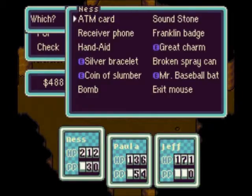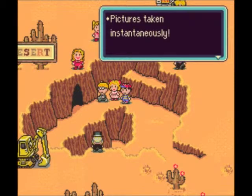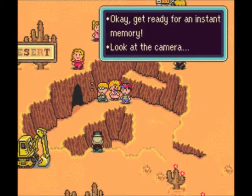I'm going to take the exit mouse because I've had it with the enemies in this area — they are honestly kind of really annoying. And here we are, back outside, sweating a lot and taking a picture while sweating. I don't feel like Paula would really be a fan of having her picture taken while sweating, or anybody for that matter.